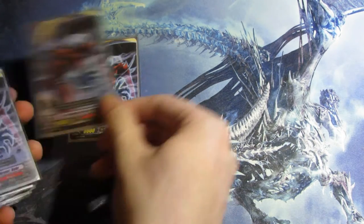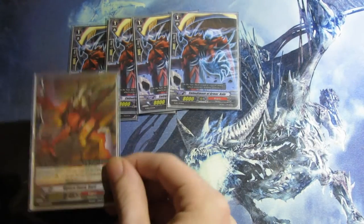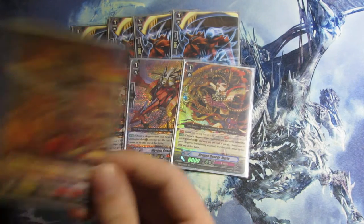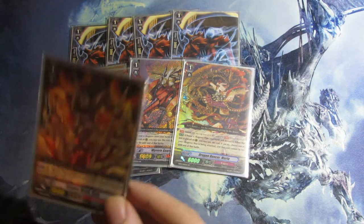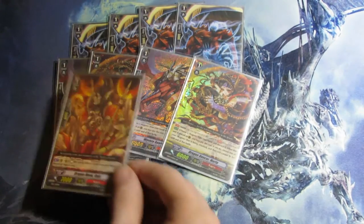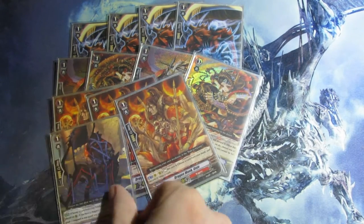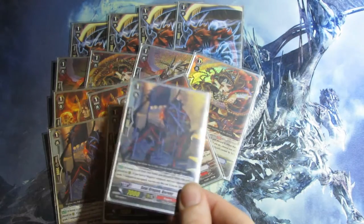Next, grade 1s. I run 4 Embodiment of Armor Bahr — our 8k booster, very good. Next, 4 perfect guards, because perfect guards are great. I also run these units to help get the End and Dauntless and make sure I'm not grade-stuck, since I don't have the luxury of Conroe anymore. 3 Gojo — rest him and drop 1 card from hand to draw 1. And 3 Seal Dragon Curse — a drop and draw if your opponent has a grade 2 or lower vanguard.